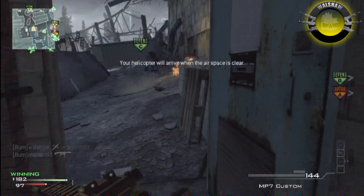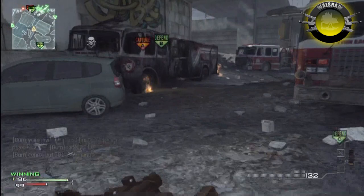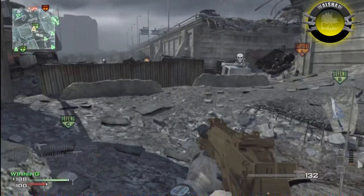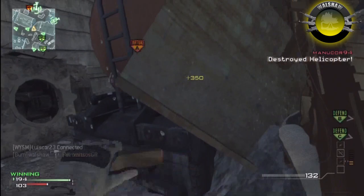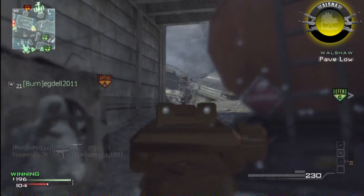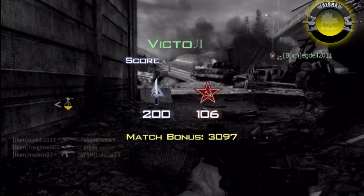We are still trying to get that MOAB. I'm not overly bothered about getting one personally, but it's something we need to do as a team - it's a big thing on YouTube now. We prioritize winning the match over getting a MOAB. So if you're on a 24 kill streak and one away but someone's capturing a flag and you're the nearest person - you're putting yourself on the line to get that flag back. That's just the way Team Burn plays. Mr. January, also now part of Team Burn, we actually met him getting a MOAB for us and that's how he ended up joining.